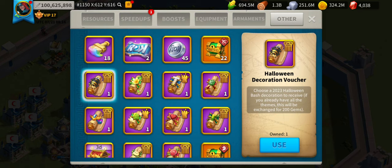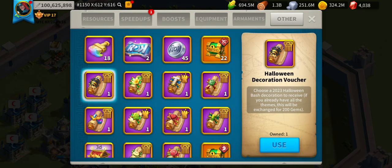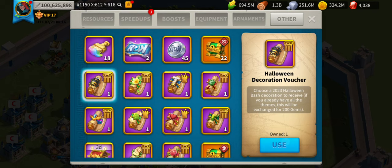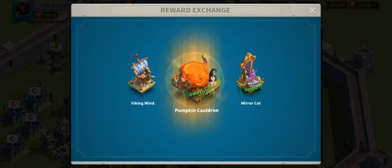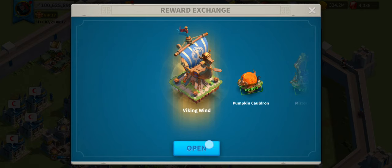Any time you see an event where they're giving away decorative structures, I've only just started opening these. I didn't always collect them, which is a big mistake, and that's why I'm making this video. You can get lots of free gems. Each box gives you three structures.